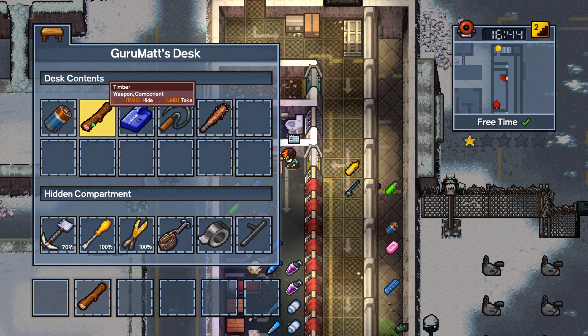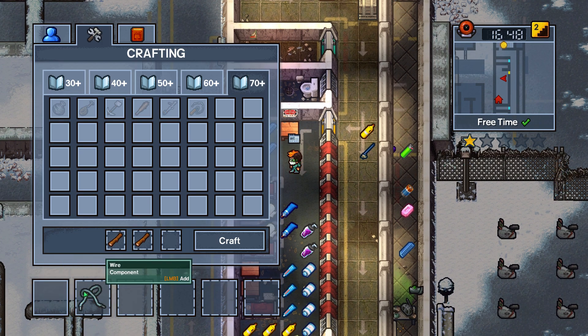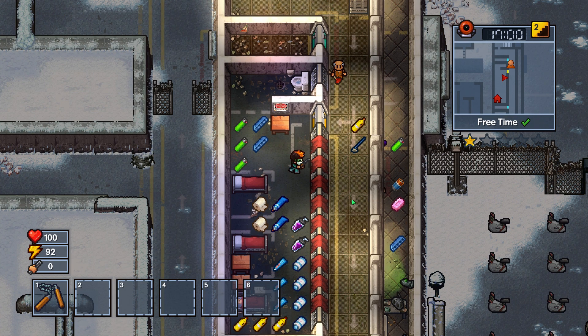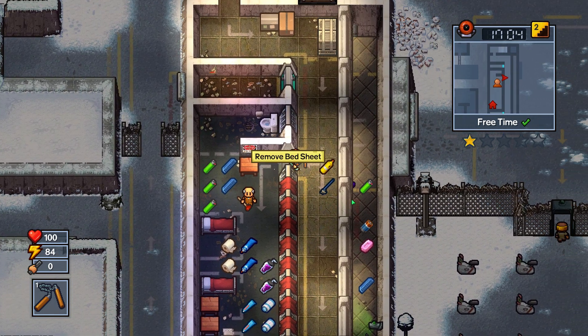For my personal favorite weapon out of all the weapons in this game — it's actually the nunchucks. I'm a really huge fan of them. They have high damage, a medium speed which I really like, and a decent range at medium. This allows you to range out your opponents, hit them pretty quickly, and down them very fast.